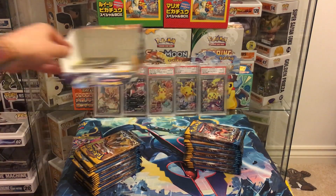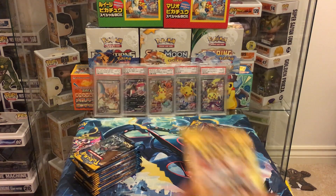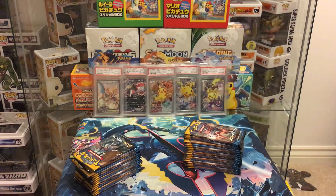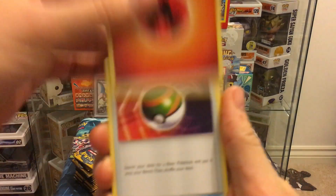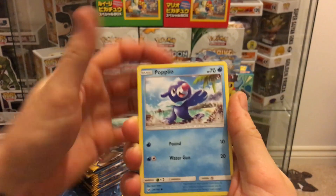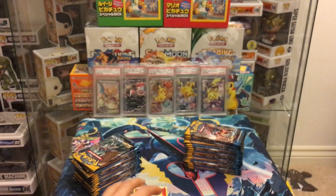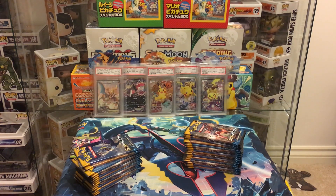There are four or five different pack arts so we've got to have a look at them all. Pack three — Solgaleo pack: fire energy, Nest Ball, Dartrix, Alolan Persian, Snubbull, Carvanha, Zubat, Popplio, Togedemaru, Metapod reverse, and a Turtonator non-holo. We've got off to a good start but nothing too exciting since the first pack.